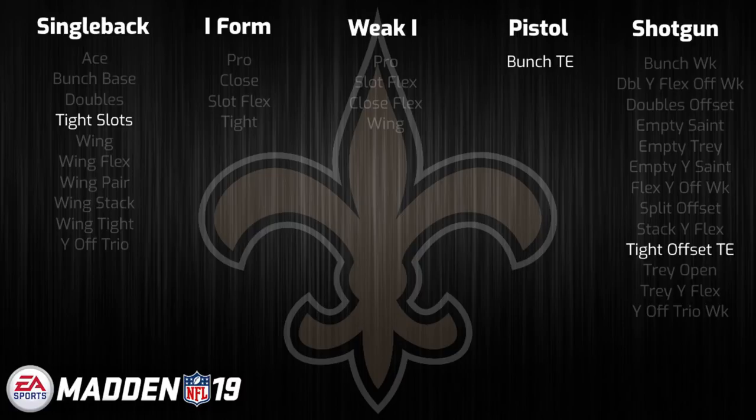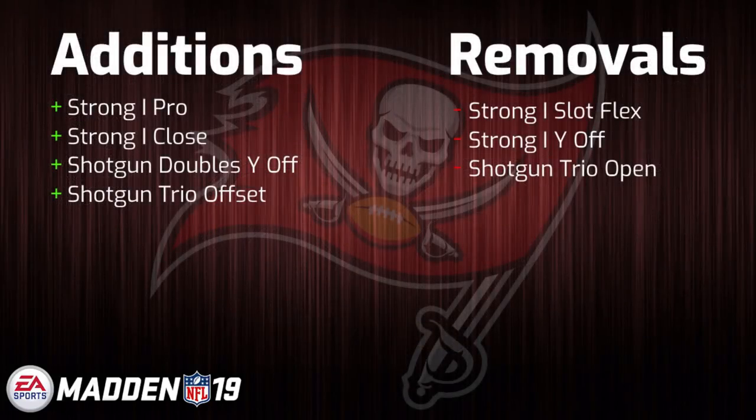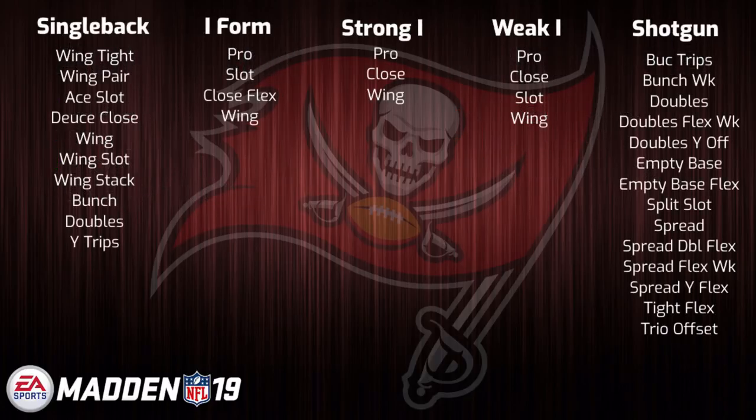Last but not least, the last team in the NFC South — we have the Tampa Bay Buccaneers offensive playbook. Once again, not much happening in terms of change. Really, the NFC South as a division was probably the division that changed the least. Swapping around a few strong I and shotgun sets in the Bucs playbook should not have a large impact on it at all. The two most important formations for it to keep were likely gun bunch weak and gun tight flex.